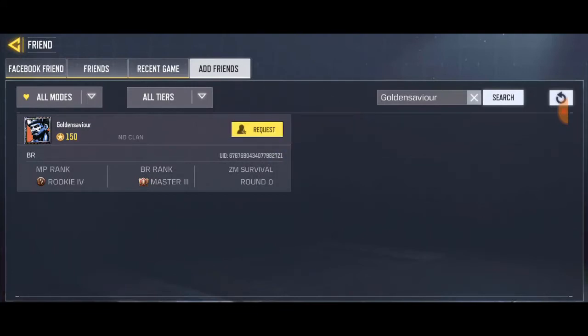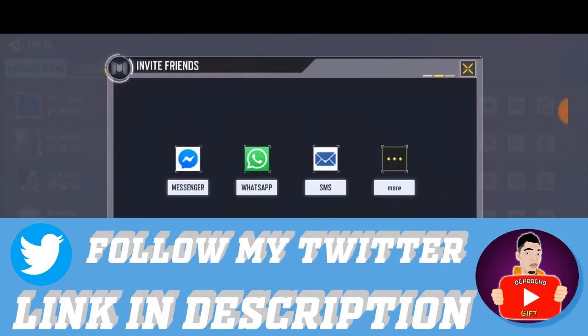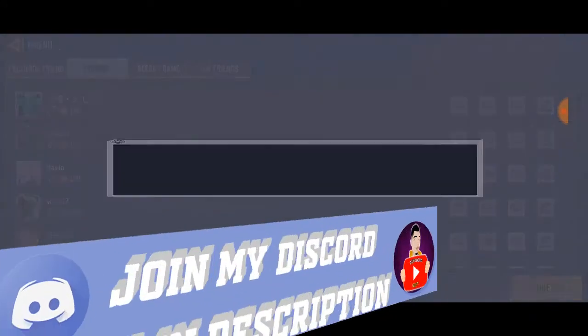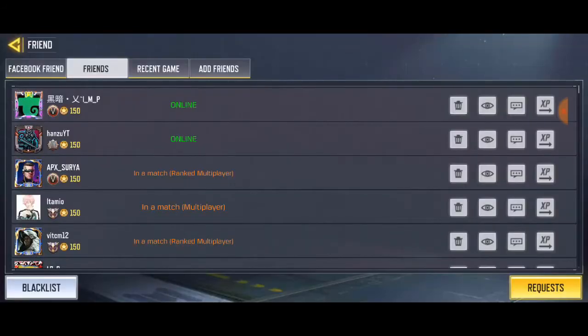I'm trying to send the friend request to him, and also if I try to accept a friend request sent by someone — go to friends, go to requests — and I hit 'accept request', it still shows the same thing even after I've tried to add him.